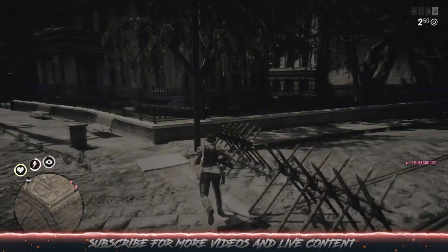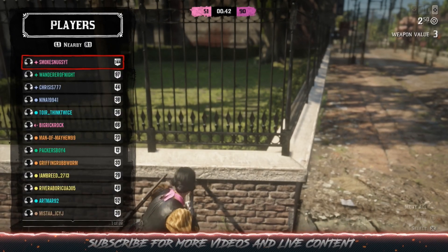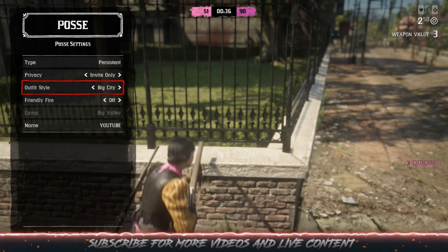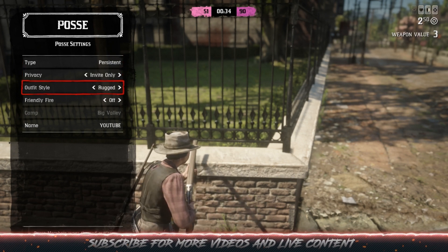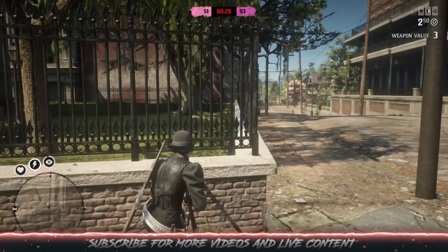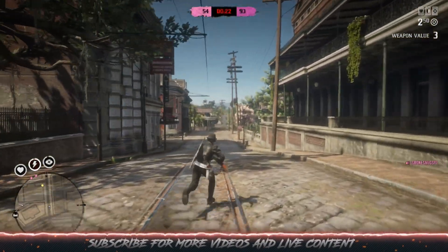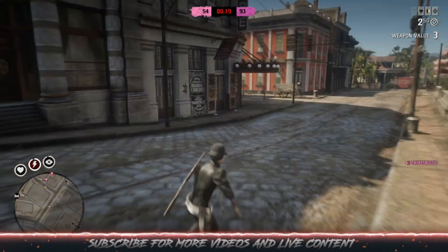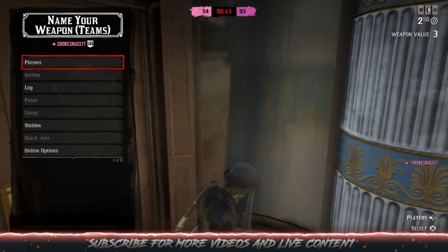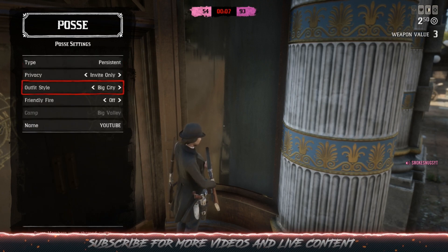Let's get to a safe spot real quick — this should do. Go to players, go to your own name, go to view posse settings. You can change the outfit and put your hat right back on. It works that quickly and it works every time, and it also gives you the ability to wear your custom outfits and stuff like that. You're going to be able to change it again if you need to, very quickly. You just do the same thing: go to players, go to your own name, view posse, posse settings, change the outfit — that's all.